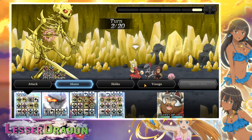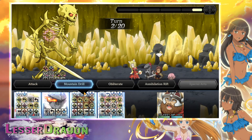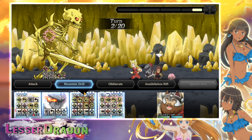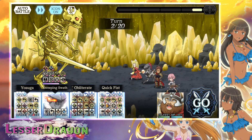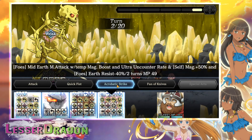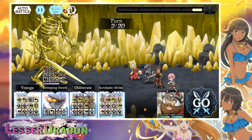Turn two we're gonna switch things up with the Yasuga sweeping path for the single target and AOE damage buff. Then we're gonna go for the physical resist, earth resist, and guard rate debuff — such a great utility skill. And then the plus 50% magic and the earth resist debuff for two turns, gonna extend that with Yasuga.